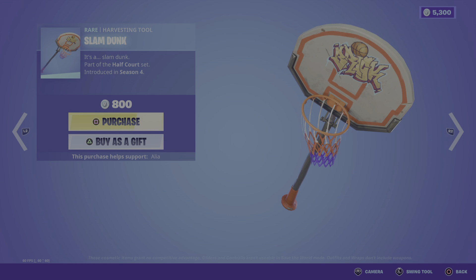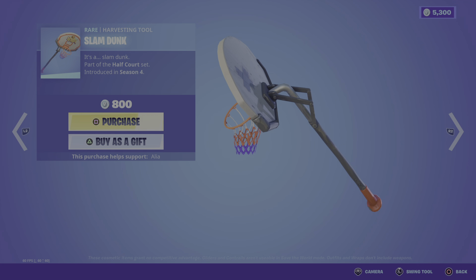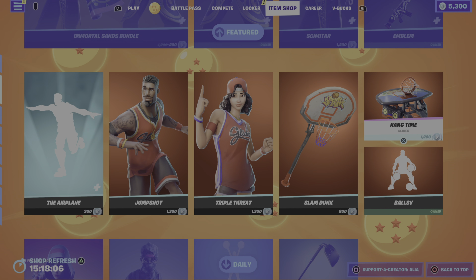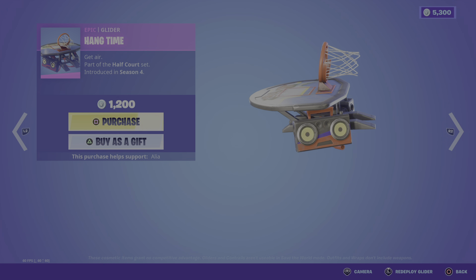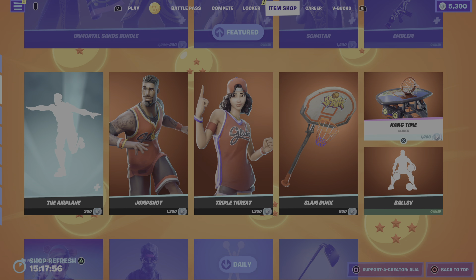Moving on to the return of the Slam Dunk harvesting tool — it's a slam dunk, part of the Half-Court set. If you ever wanted to hit somebody with the backboard or the actual hoop itself, now you can. Moving on to the return of the Hangtime glider — Get Air — part of the Half-Court set.